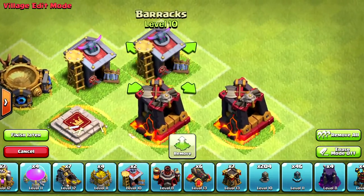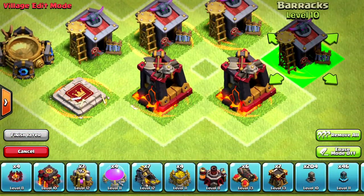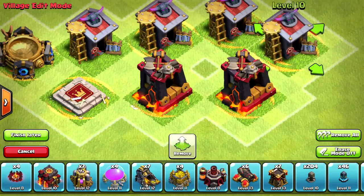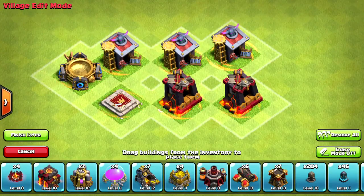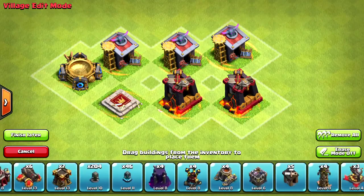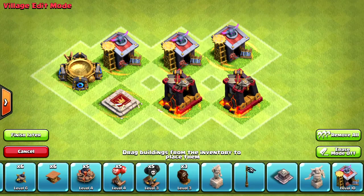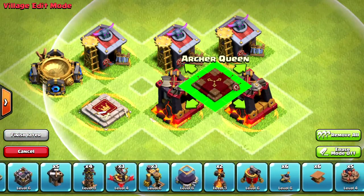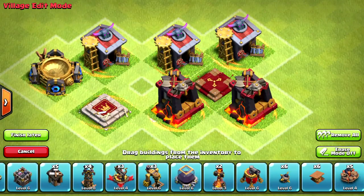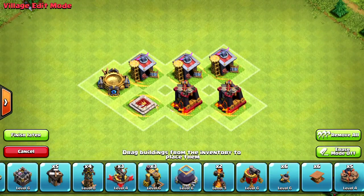The way it works is when Supercell has an update, they usually tell us when it's going to be coming — it'll say 'update today.' So if you monitor the game like I do, before the update comes you can boost your barracks, platforms, and spell factories, and when the update hits, automatically you will get an orange glow around them. This is called boost pausing. If you accidentally unpause it, you will lose the orange glow.